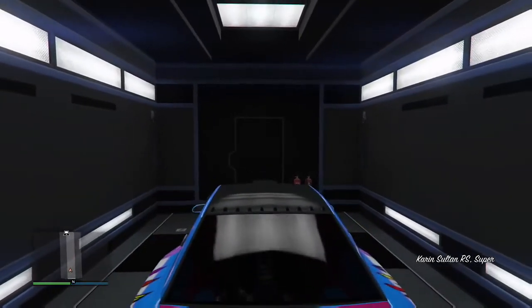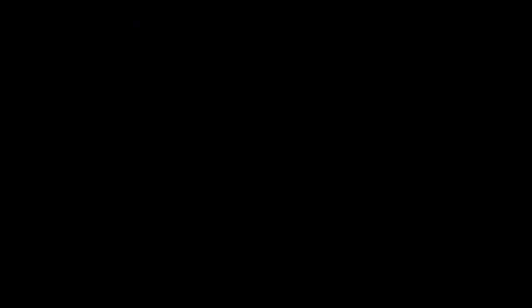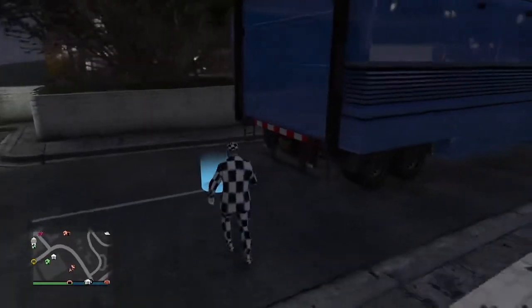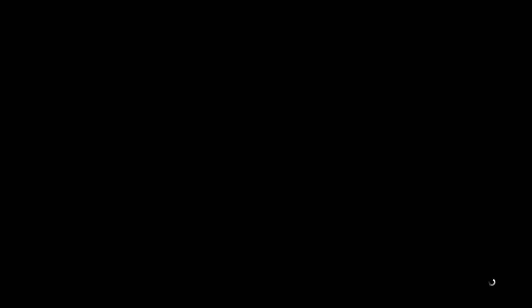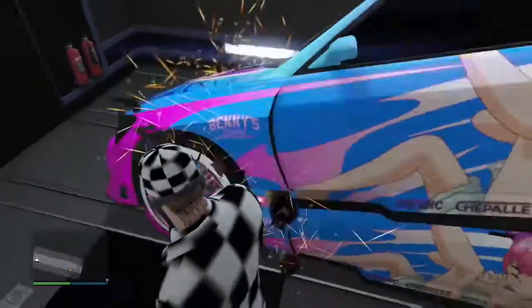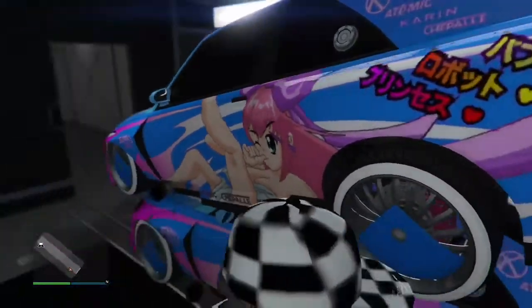Here we go — press up on the d-pad and flick the left trigger at the same time. I'm going to fast-forward through the loading screens so this video doesn't take forever. Remember, just up on the d-pad and flick left trigger — that's L2 on PlayStation. Walk in, touch the car, and it spawns right on top. That's what you want to see.